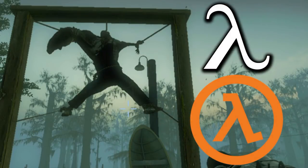A body of the charger can be seen in the first chapter of the Swamp Fever campaign. It is hung in the shape of the Greek character Lambda — a similar shape to the logo used for the Half-Life video games.